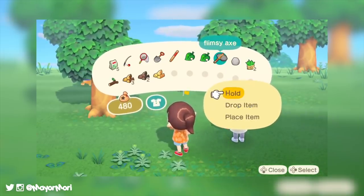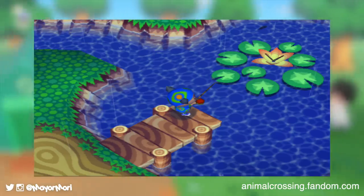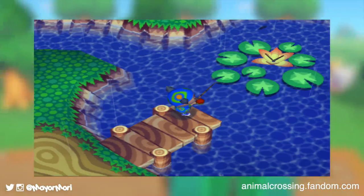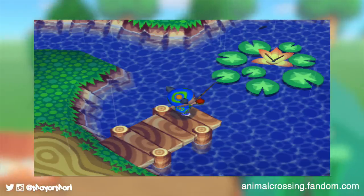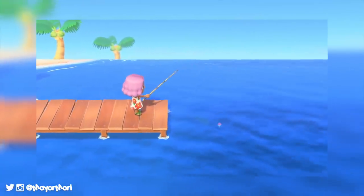But of course this is all just speculation. There's a chance that the dock is more like the dock seen by the large pond in past games, which are nothing more than a great place to fish or watch fireworks. But what do you think — does this dock hint at Kapp'n's return, or have they just moved the pond's dock to the beach?